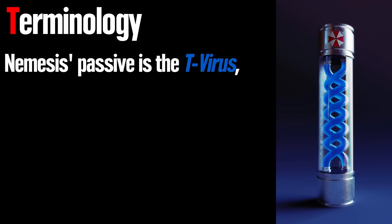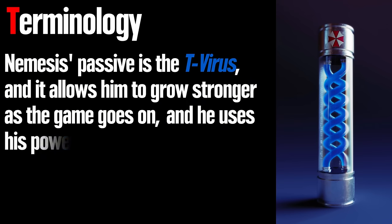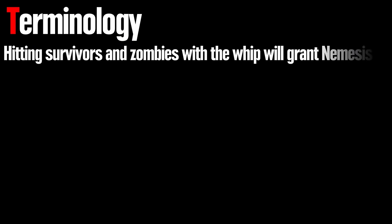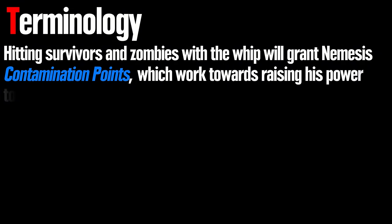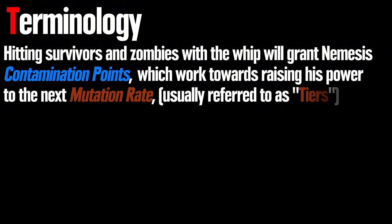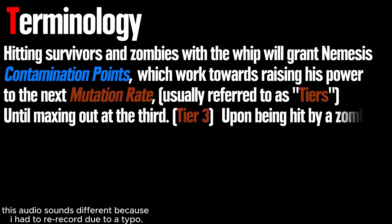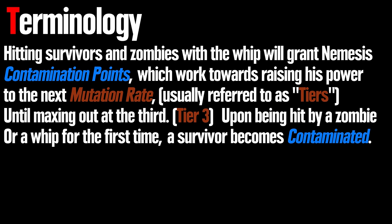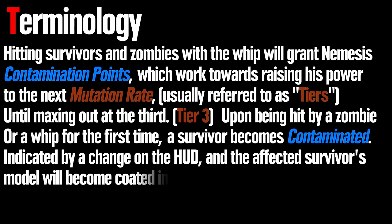Nemesis' passive is the T-virus, and it allows him to grow stronger as the game goes on as he uses his power, Tentacle Strike — referred to primarily as the whip. Hitting survivors and zombies with the whip will grant Nemesis contamination points, which work towards raising his power to the next mutation rate, usually referred to as tiers, until maxing out at the third. Upon being hit by a zombie or a whip for the first time, a survivor becomes contaminated, indicated by a change on the HUD, and the affected survivor's model will become coated in blue.